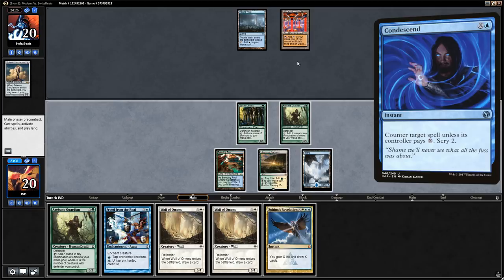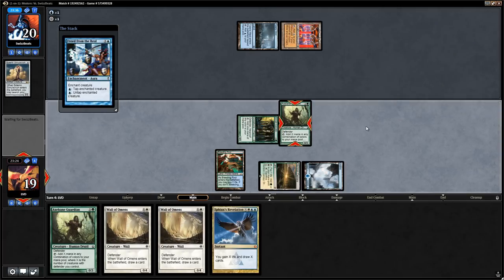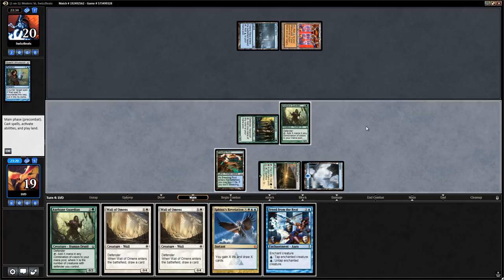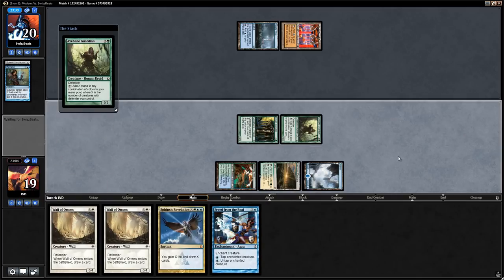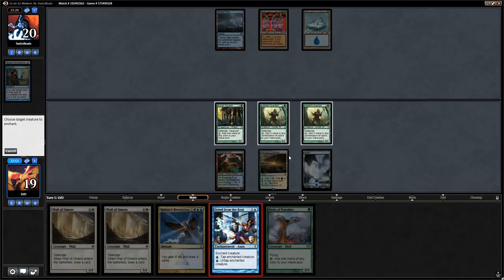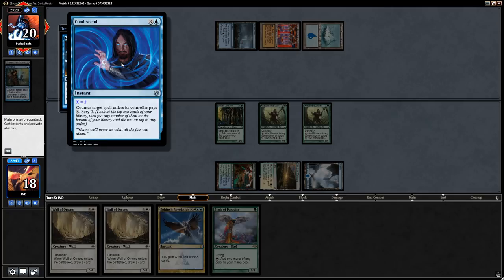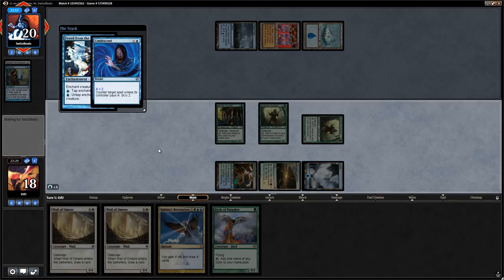We cast Freed from the Real and our opponent does have the Remand, so they get to live for another turn. We could cast Wall of Omens, but instead we run out another Axebane Guardian to generate more mana next turn and say go. Next turn we try again with Freed from the Real. Opponent responds with Condescend for X equals two, which we can pay for.